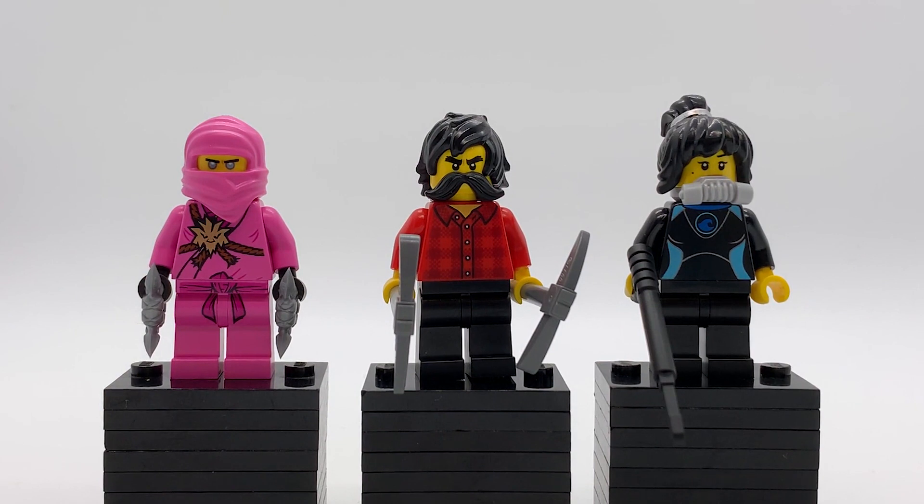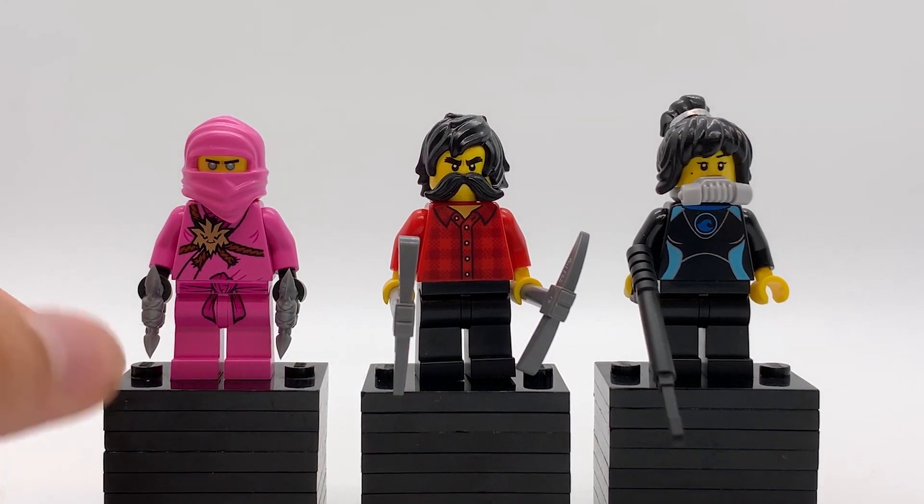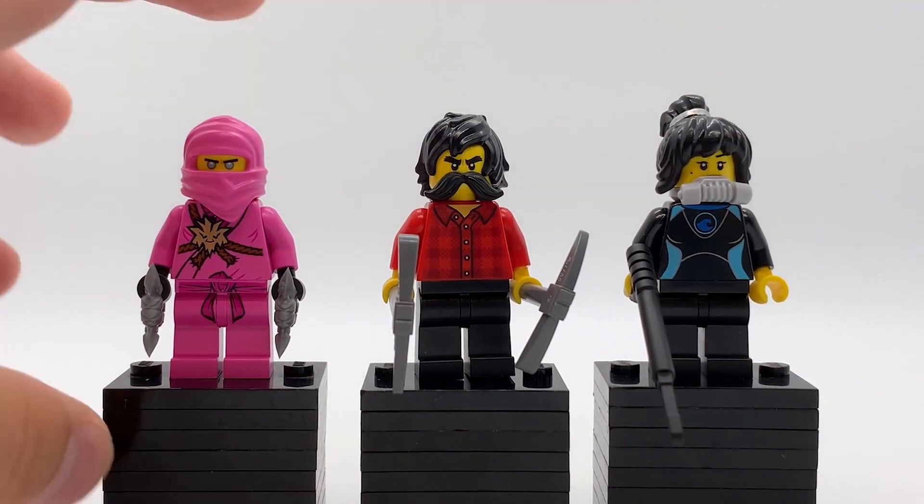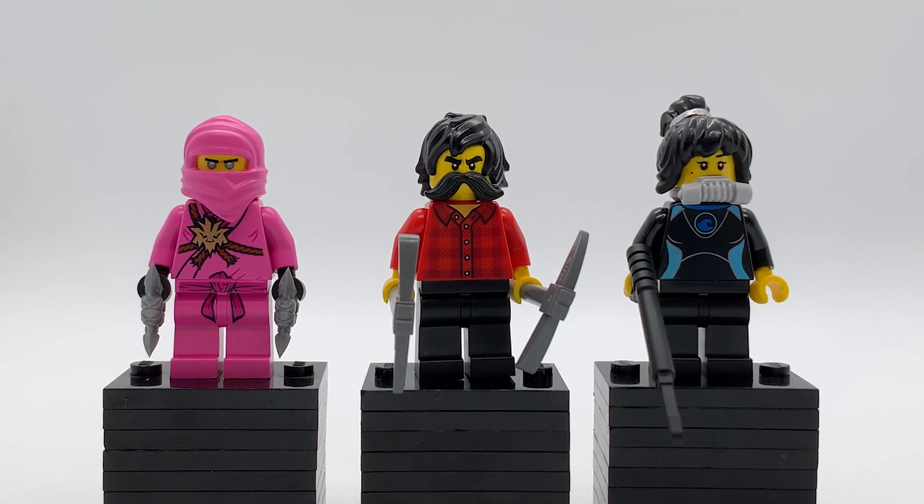Here's what you all came for — the minifigures, and there are nine of them. First we have Avatar Zane (Pink Zane), Avatar Cole, and Avatar Nia. Pink Zane is the only one using exclusive pieces — everything except his head is exclusive. It's essentially the season one robes but pink, with a few differences; the emblem on his torso is bigger than on the season 11 robes. But this is still amazing — we've been wanting a Pink Zane figure since 2012. Cole and Nia don't use exclusive parts, but it's still a nice way to get their hair and heads.